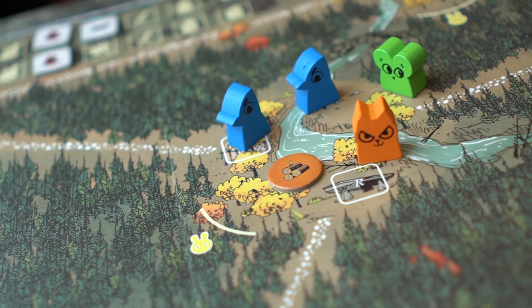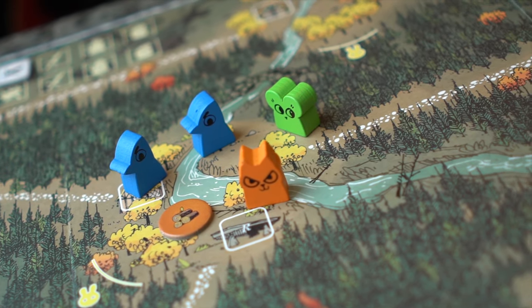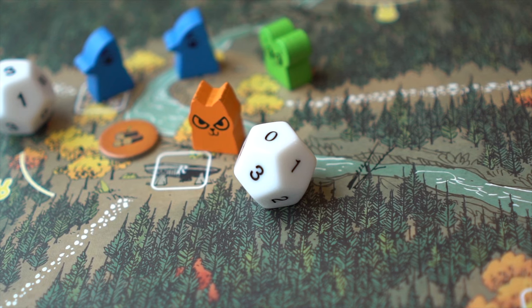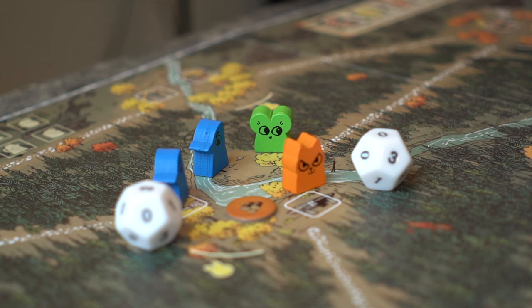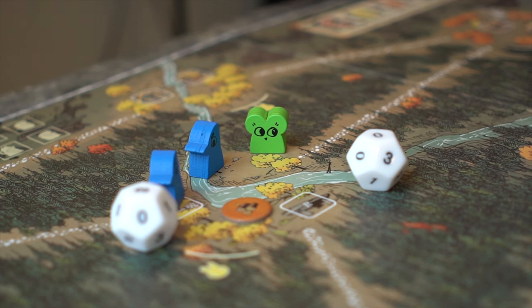In this example, the Eyrie are attacking the Marquise. The Eyrie roll the two dice, and the Eyrie take the higher value, which is three. The Marquise take the lower value, which is zero. The Eyrie only have two warriors, so they deal two hits. The Marquise deal zero hits. The Marquise take the warrior first, then the token.